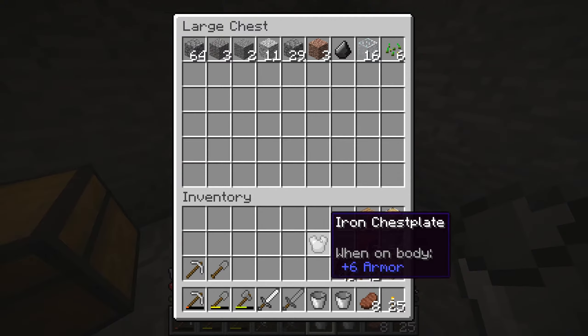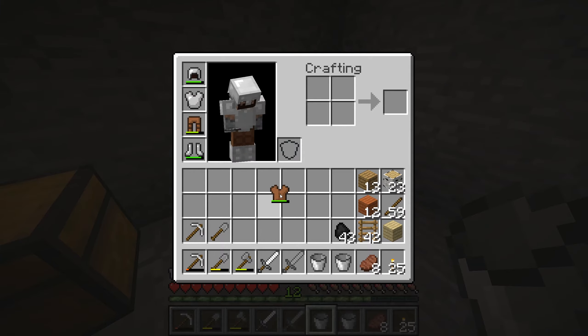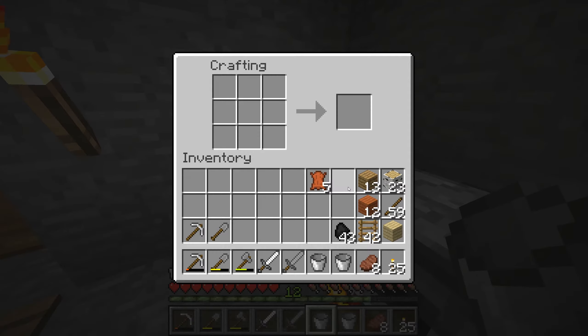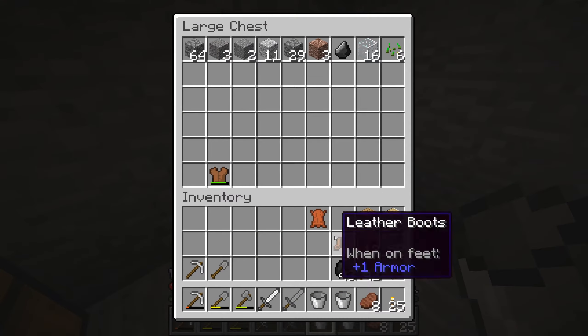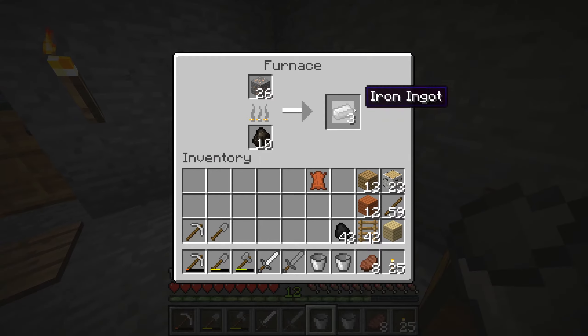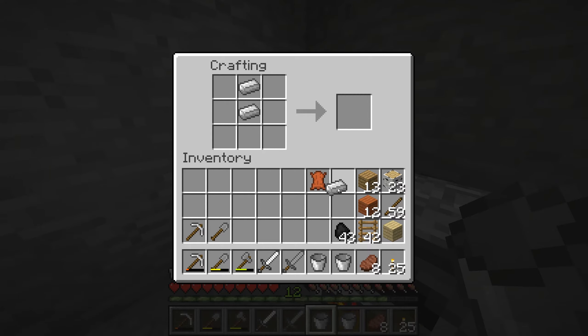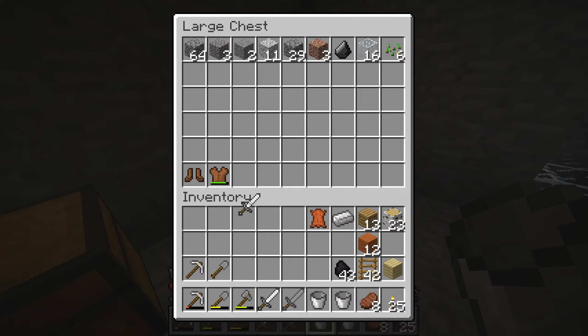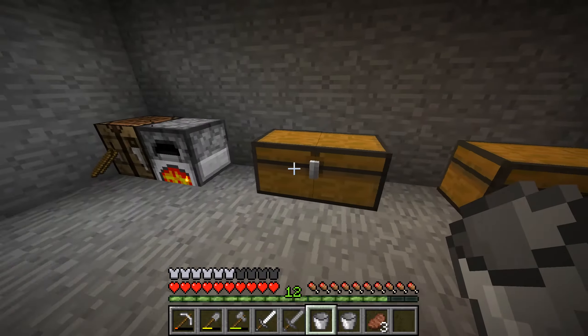We're not gonna build a cauldron - we're gonna build an iron chest plate. Alrighty, so this iron chest plate goes into my chest and the leather tunic is going to be part of the emergency kit. Maybe we can make some leather stuff like leather shoes.